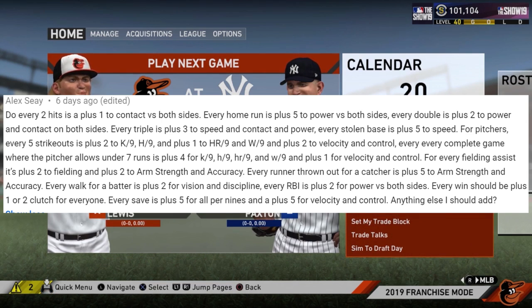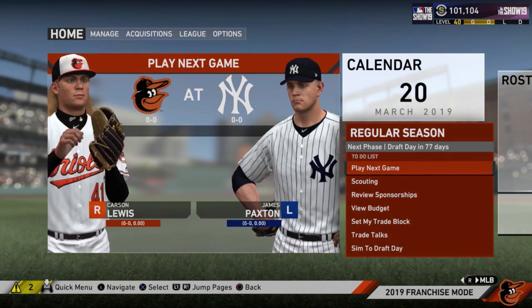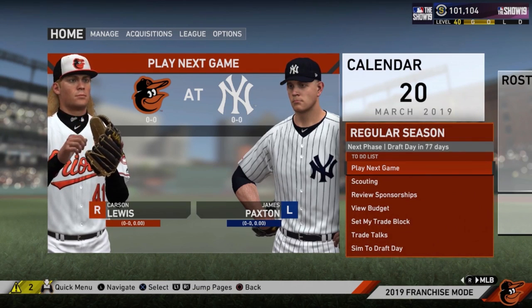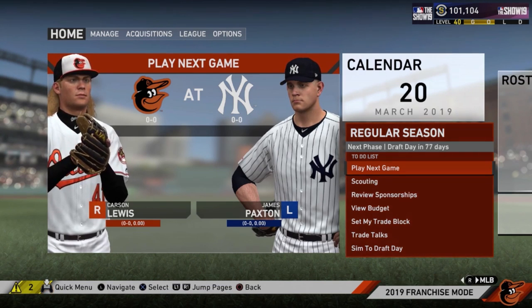For fielding, assists get plus two to fielding and arm strength and accuracy — I like that one. Catcher throwing out a base runner is hard to track unless we're playing the game, so we'll skip that and just keep fielding assists. Every walk for a batter is plus two vision and discipline — that's a good one. RBIs get plus two power, and everyone should be plus one or two clutch. A save helps relievers with plus five per nines and plus five for velocity and control. There's some good baseline stuff here but I'll think about how to tweak it and keep it simpler — I'll probably keep a rule sheet in the description of every zero overall franchise video.